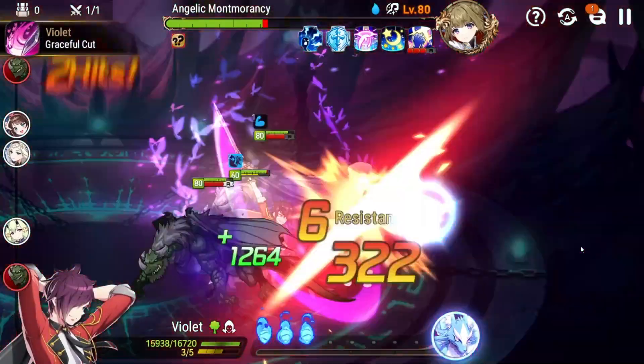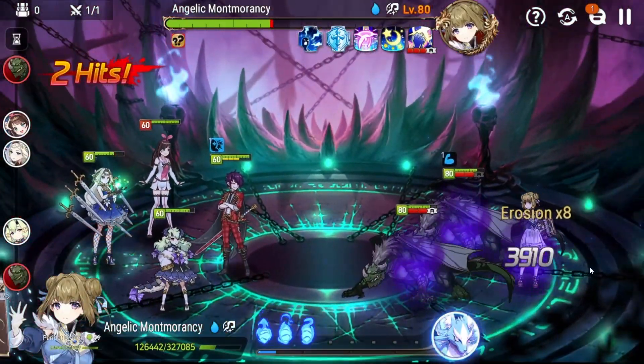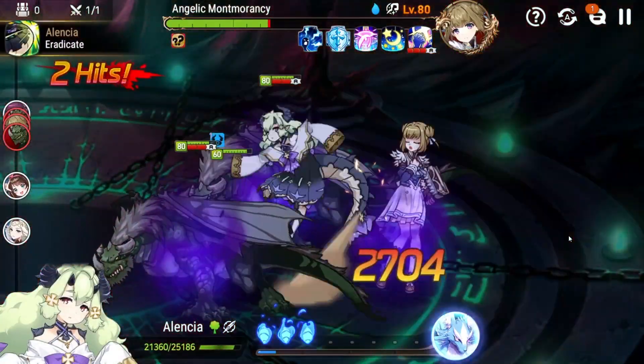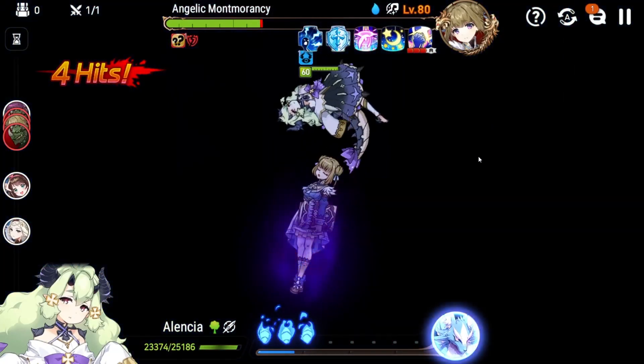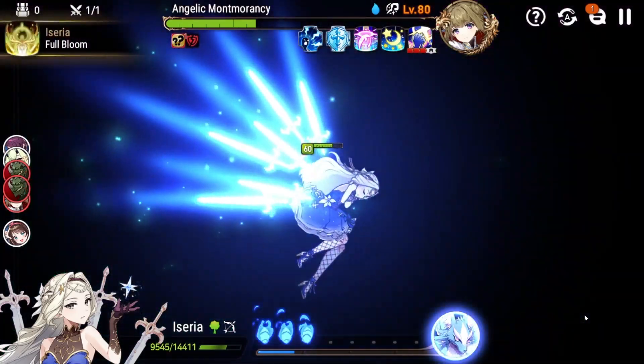The only thing that could really screw you over is if your characters are just really slow — you play a bunch of slow characters and Mont Morancy somehow cuts you before you're able to take two turns and knock the dragon out of sleep. You'll notice throughout this fight also that I soul burn my Alencia to get a two-turn defense break, to help keep the damage high.